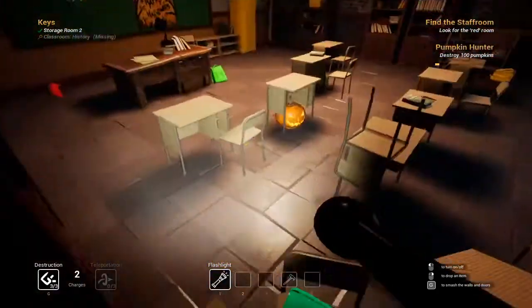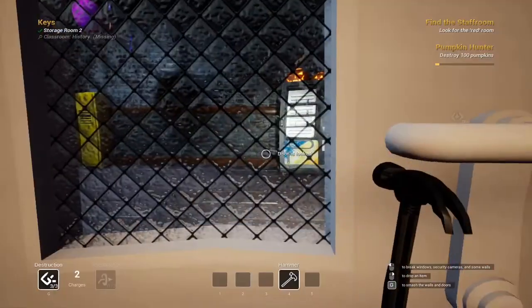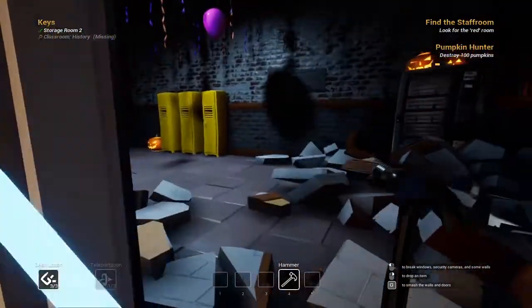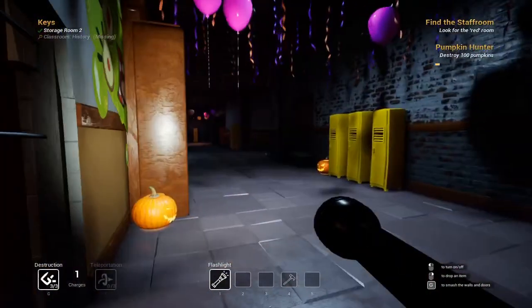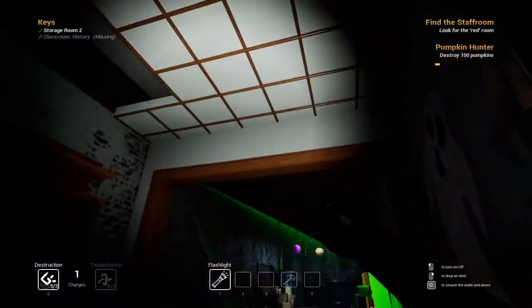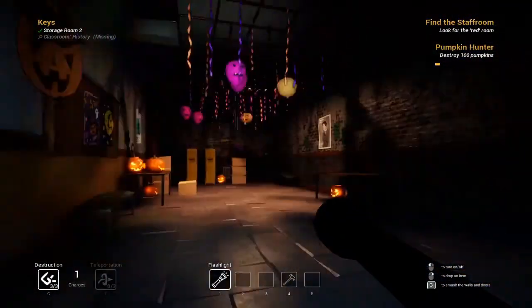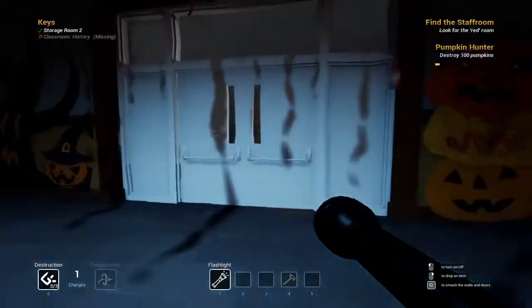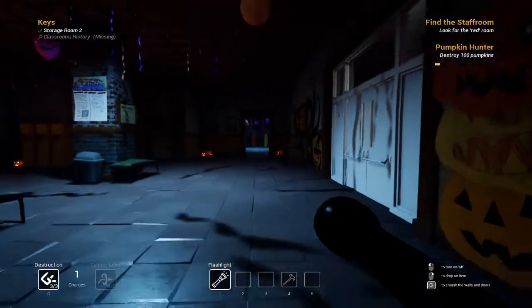Nothing up here. Door is locked. Hold on. Turn that off. Oh wait, I forgot. I can just... I have to drop my flashlight. I want that. Please. Okay, that's a camera. Let's not go that way. Okay. This is getting a little weird. What was that?